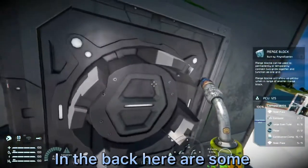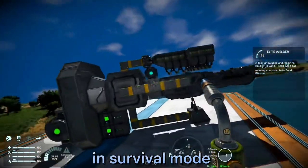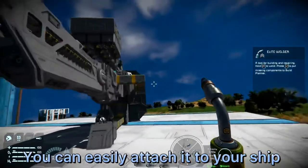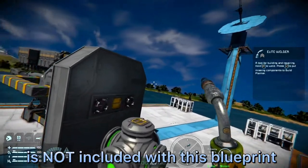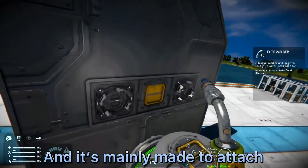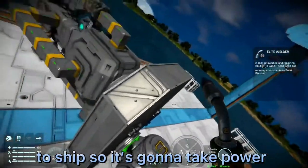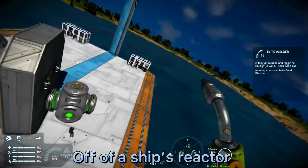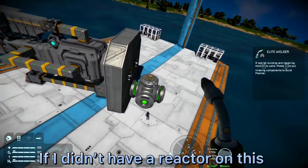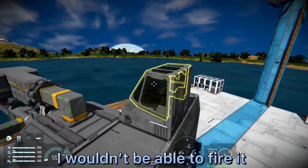In the back here are some merge blocks so that when you build this contraption in survival mode you can easily attach it to your ship. Keep in mind that the reactor is not included with this blueprint — it's mainly made to attach to a ship, so it's going to draw power off of your ship's reactor.